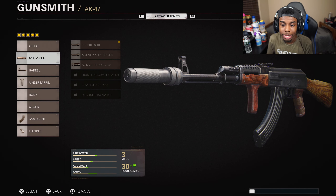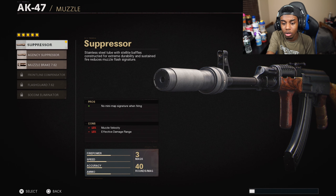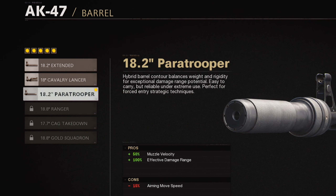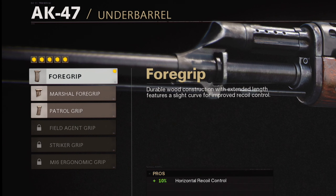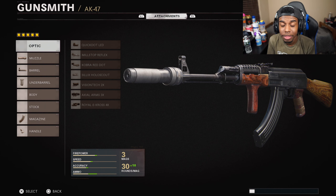On screen right now is my class setup with the AK. I have the suppressor — even though it takes off 15% of the damage range, who cares — because wait till you see this gameplay. The suppressor is the go-to. After that I have the Paratrooper barrel, which gives 100% more damage range and 50% muzzle velocity. Then I have the Foregrip to help with the arms-down recoil, and the 40-round mag — no cons, always pros.